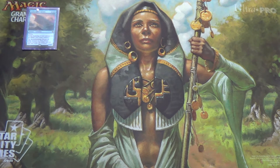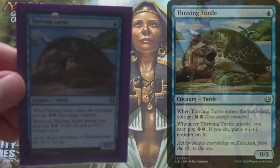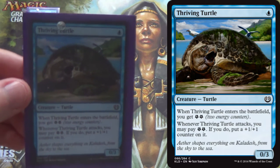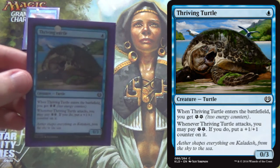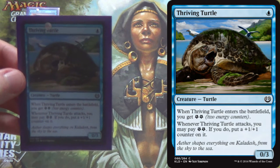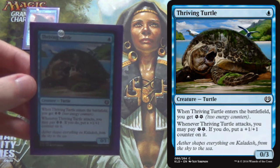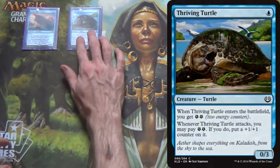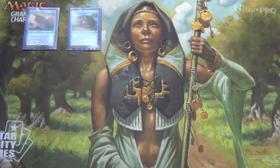We can add in creatures that are either blue or colorless that make energy when they enter the battlefield. We have Thriving Turtle — 1 mana, you get 2 energy. It's a 0/3, which is good enough at blocking against low-to-the-ground decks. You probably want to swing in once or twice just to get its toughness up so it can block Kalitas or survive Harness Lightning. But long story short, you're not using Thriving Turtle as a win condition — you're getting energy from it.